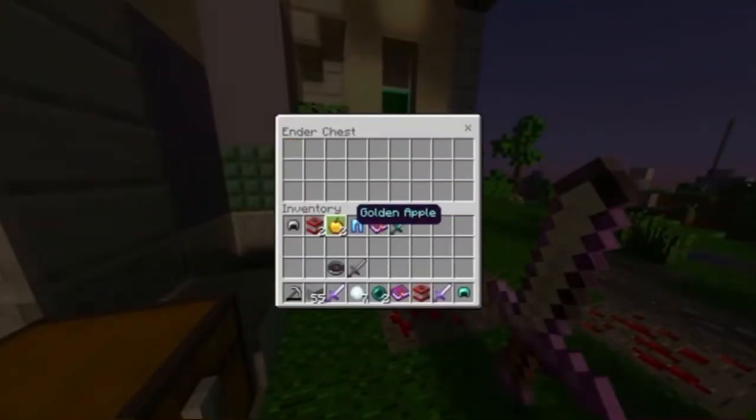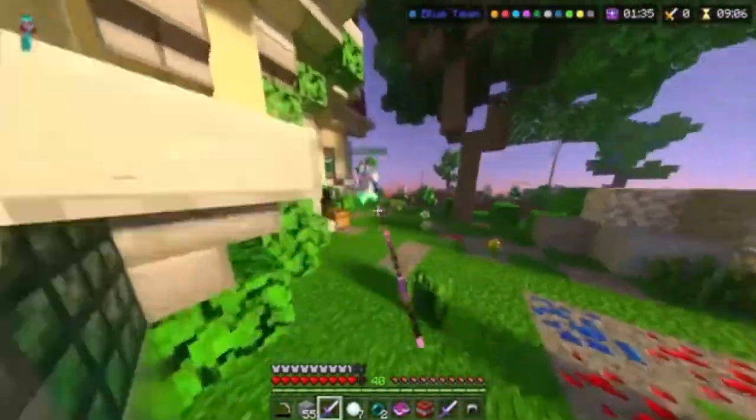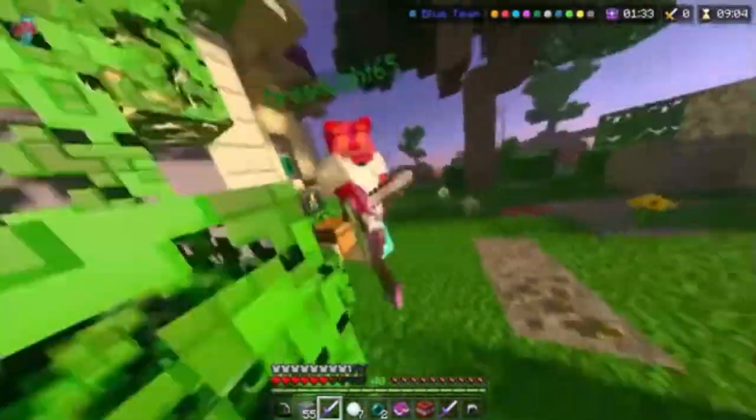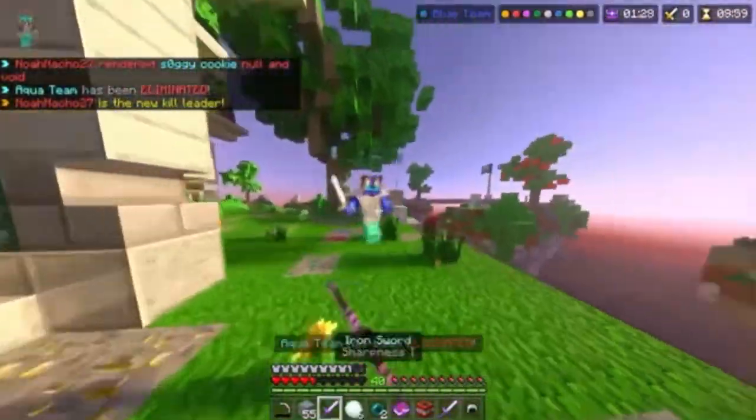This actually makes a lot of sense. Over the many years the Hive's been around, they've made all sorts of cosmetics, ranging from laser sharks to llamas. So just think about it — why come up with a ton of pets, when you could just take some of the skins you've already designed and just make them less humanoid?